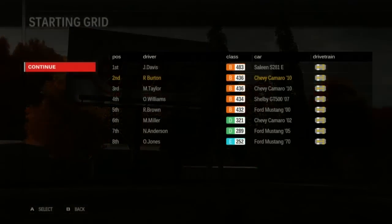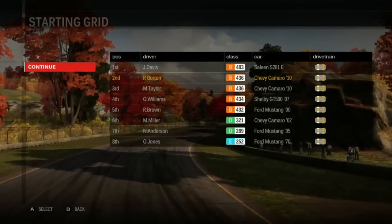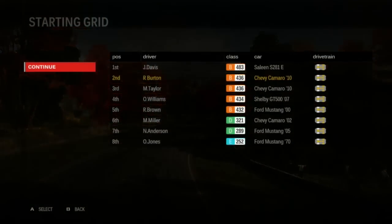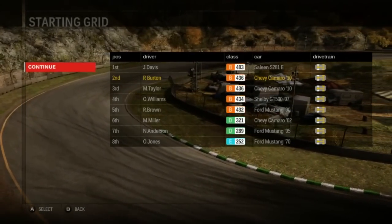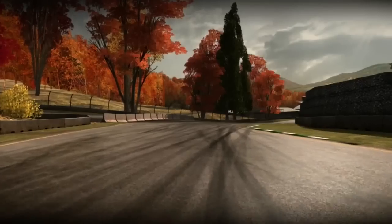Anyways, here we go. I'm starting in front of Taylor and the other Camaro — cool, works out for me. Looks like Jones is going to most likely not score any points in this series. He's also like the only person driving a classic car, with the whole classic Camaro and classic Mustang on the poster.